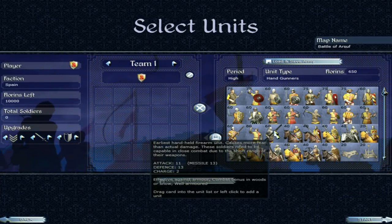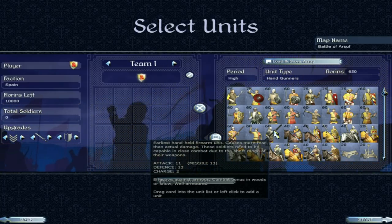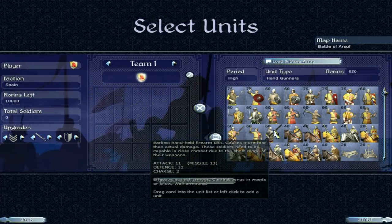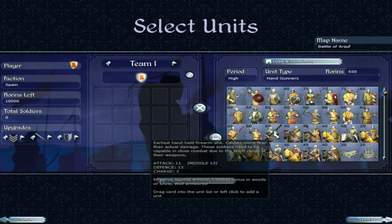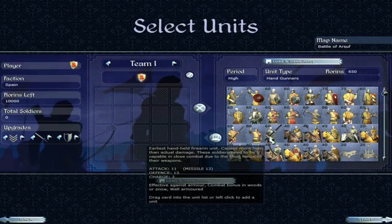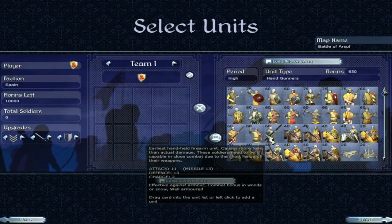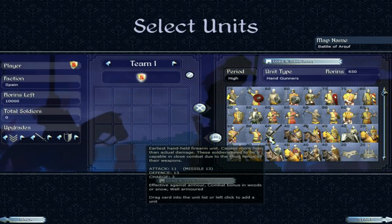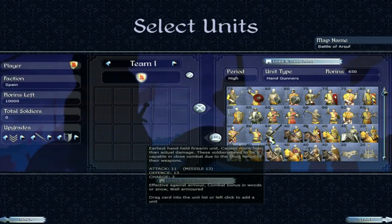Then we have handgunners — the earliest handheld firearm unit. They cause more fear than actual damage. These soldiers need to be capable in close combat due to the short range of their weapons. Missile attack of 13 is pretty solid, though they're really short range. Attack of 11, defence of 13 — definitely better than some of the other units. As the game explains, they are going to be fighting close combat even as a missile troop. The morale debuff they cause is hugely important.